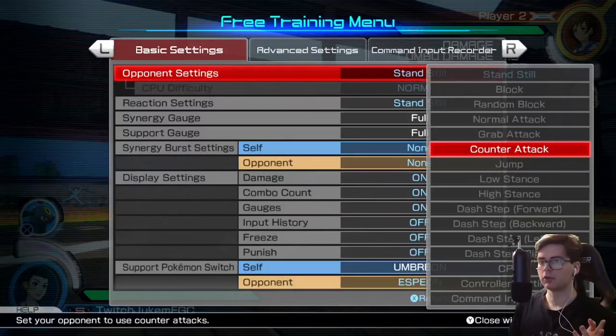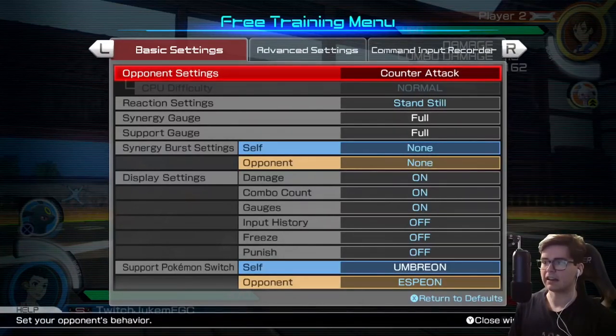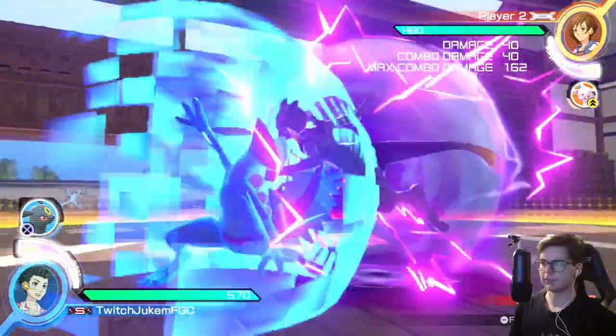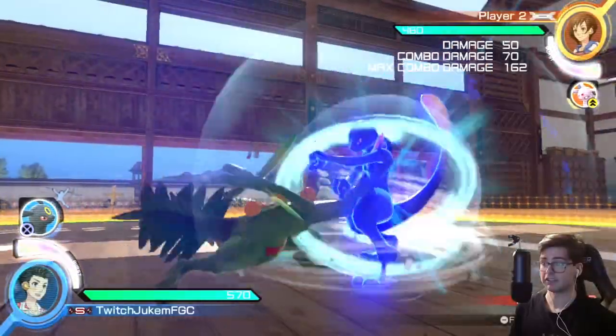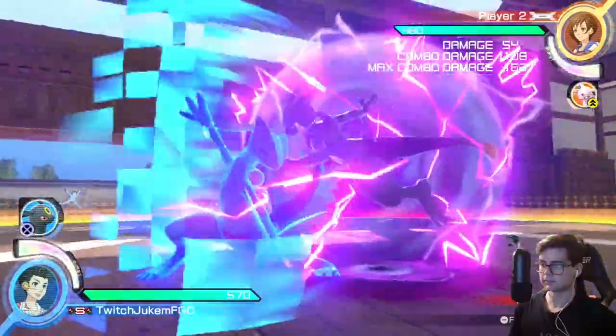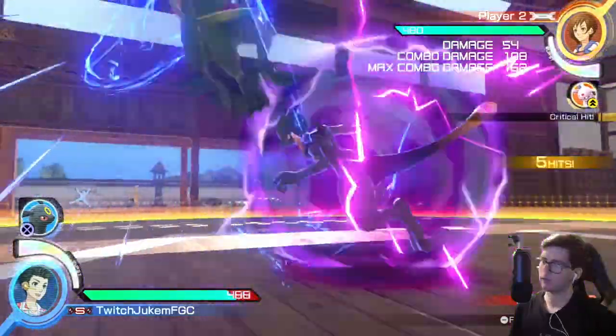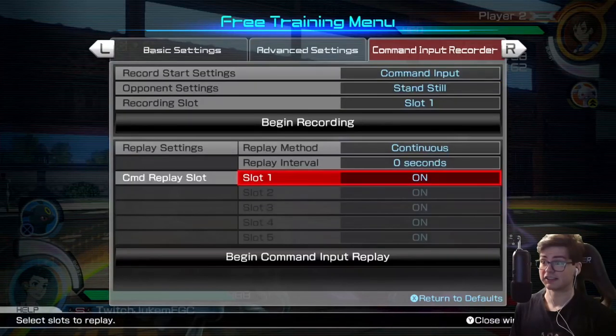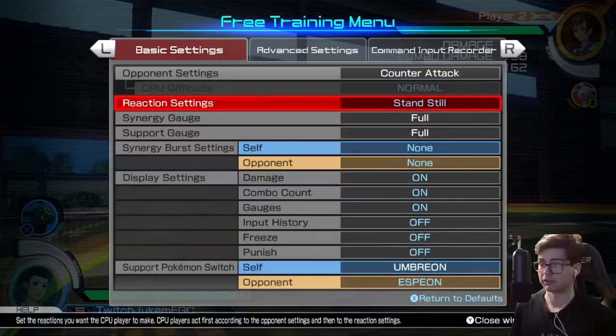It's also good to note that uncharged counterattacks don't pierce, but fully charged ones do. So there is some risk versus reward: if you do accidentally hit them and you have time, you're actually able to use your own counter and punish them. In situations like that, you could also just dash cancel — that does a lot more damage. A lot of characters who recover more slowly with their counters and have faster dashes, like Sceptile, might be able to get a full combo off of it. But it's very risky because they can always just fully charge it and pierce your own counterattack.